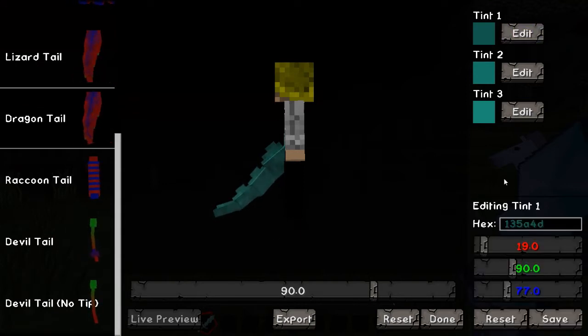Over here you have the hexadecimal editor where you can go into the different colors. I think this is different for everyone — mine started out black. You can go in here and edit the colors, and you can also use hexadecimal color codes. There are sliders for the different colors, and each of the different tints makes the tail look more shaded.